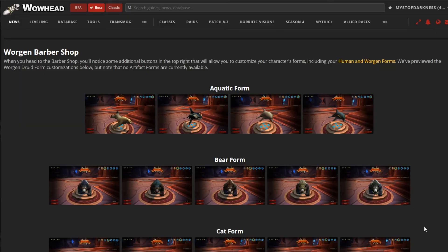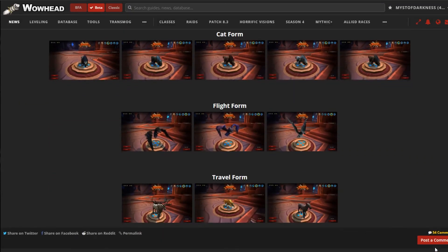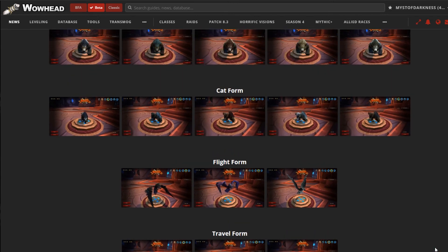That makes for a pretty quick video, but I just wanted to show that off. As you can see, we didn't see any Legion forms for the cat form, but I imagine that'll be implemented if you did the Legion druid challenges. I can't imagine they'd leave that out.